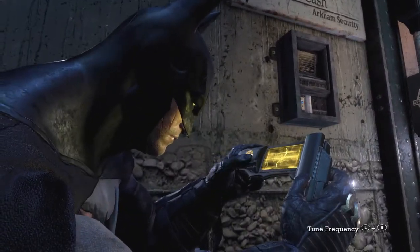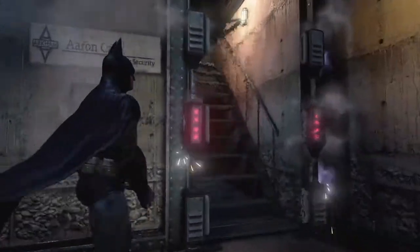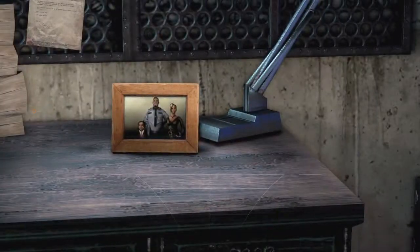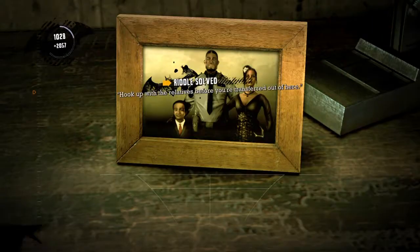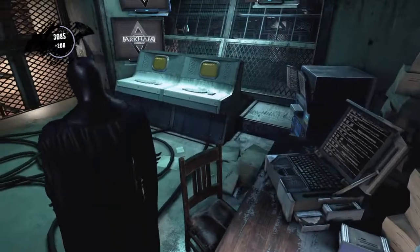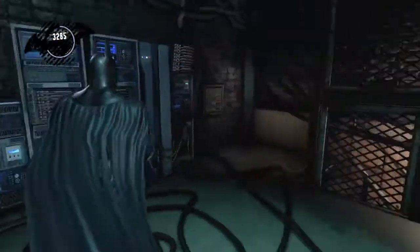Let's get in here before things get ugly. Oh, it's Aaron Cash's office! Sweet. There's a riddle in here. There's a picture of him, his wife, and his son. 'I don't believe it. How did you work that one out?' Because it wasn't hard — it's in Aaron Cash's office, dummy.